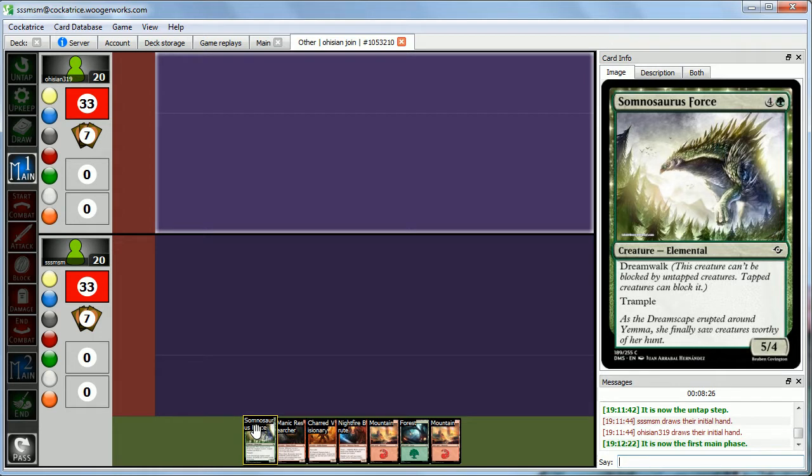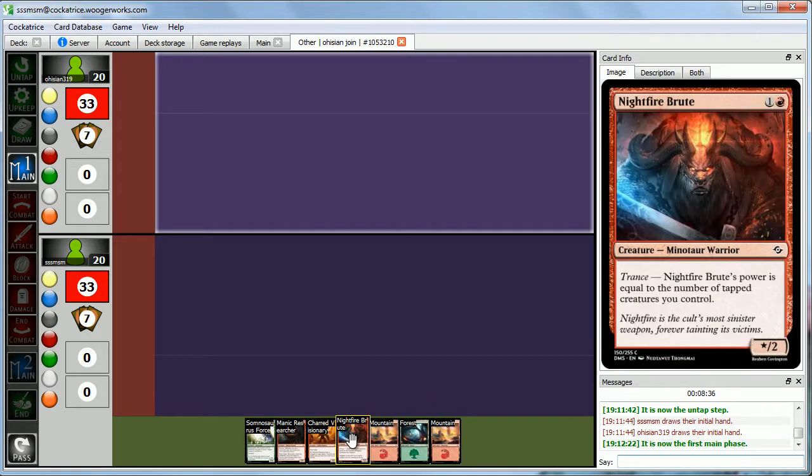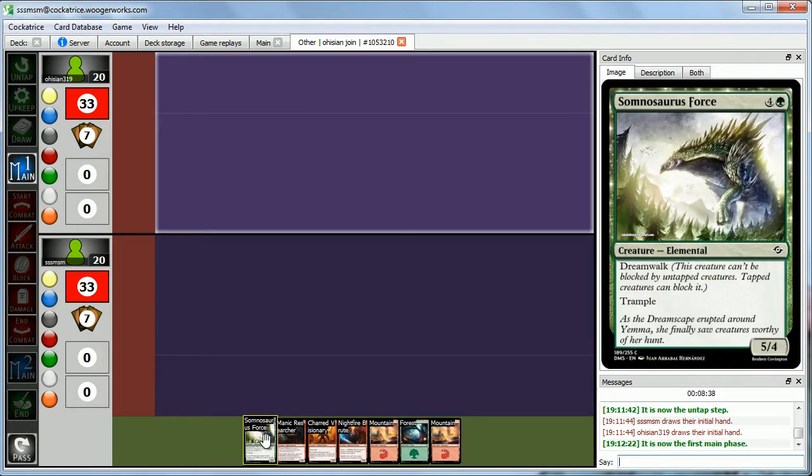Here we are for game one of our sealed match of the Dreamscape Magic set. Abby rolled to go first, so she's going first and we're on the draw. We have a pretty decent opening hand — we got both of our colors, a 2-drop, 3-drop, 4-drop, and 5-drop.